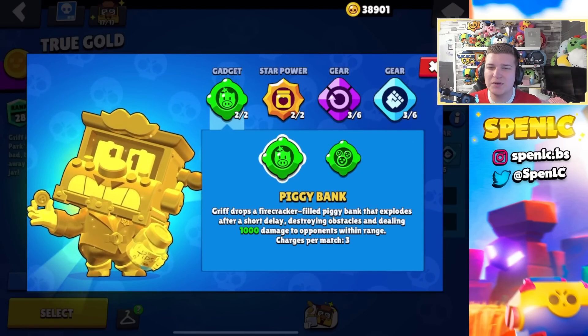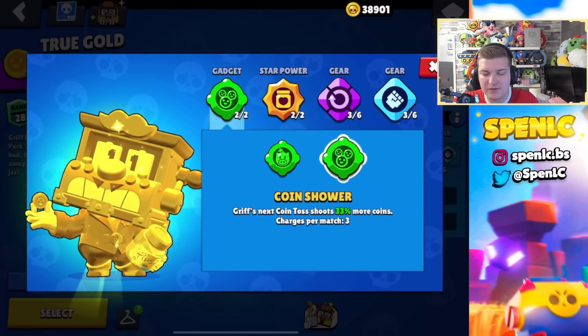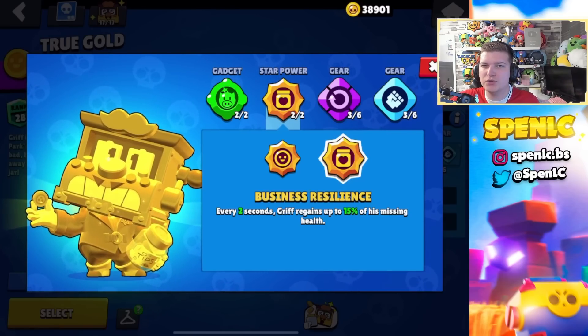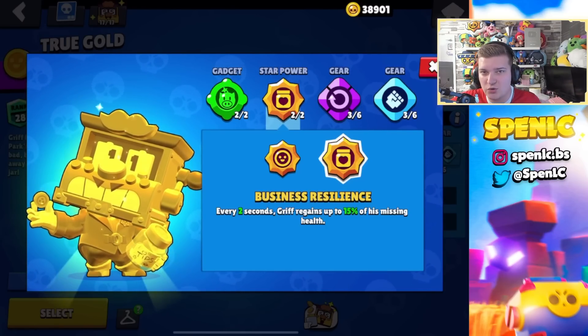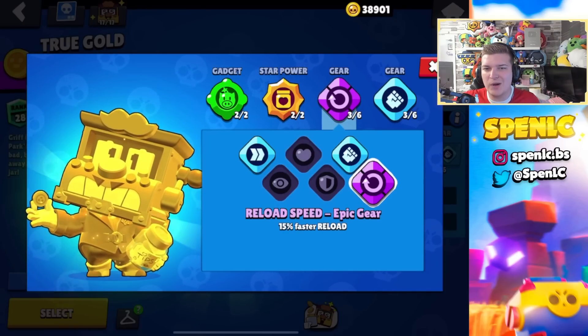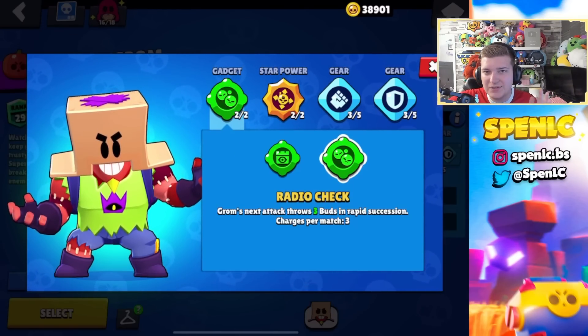Griff's build is super simple. Piggy Bank literally all of the time — the other gadget is one of the worst in the game. In terms of star powers, Business Resilience all of the time — it's such a good star power for Griff, especially when you're really weak you'll be able to recover a lot of HP. I use this gear literally everywhere.